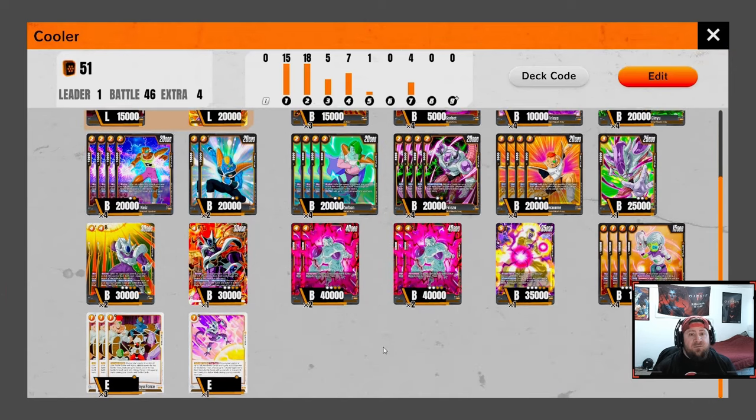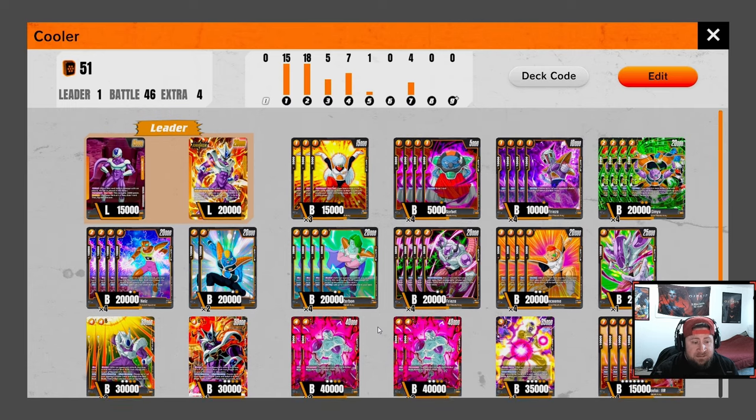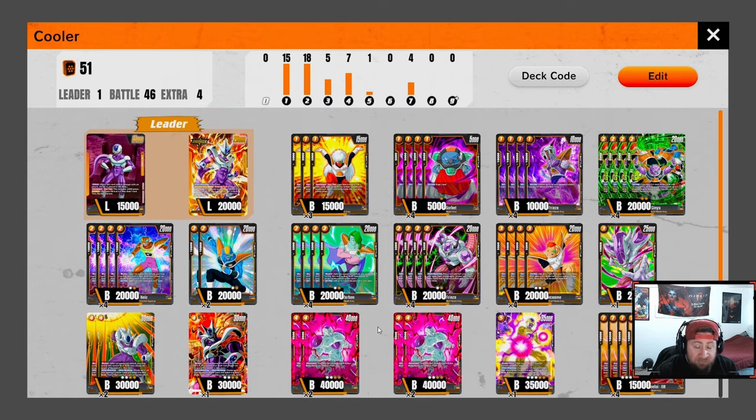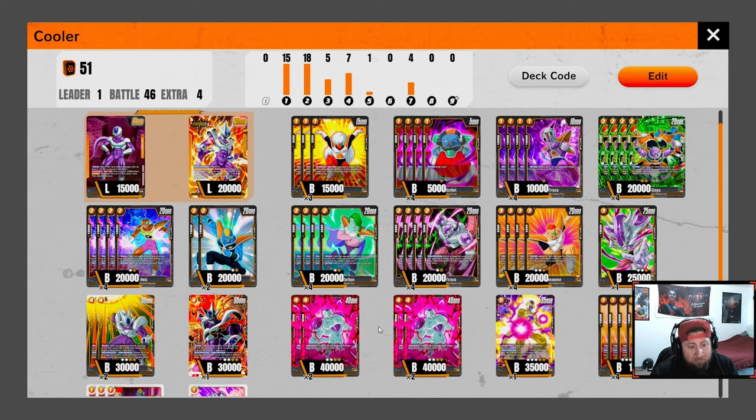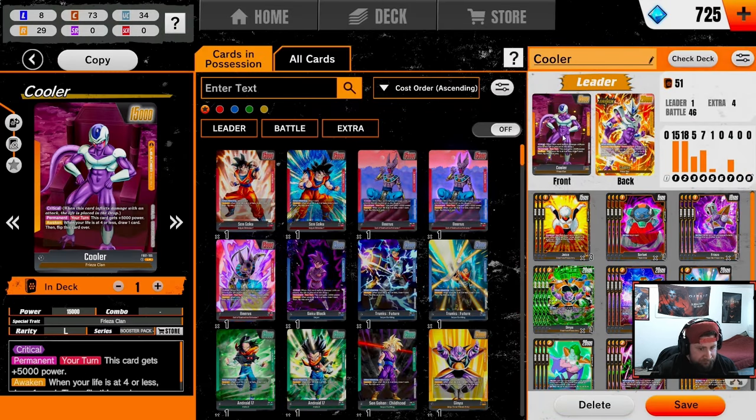This deck is very, very aggro. Our Brawly matchup is extremely tough — it's pretty much the only thing that really stonewalls us — but I think we do okay. With that said, this deck will demolish everything else in the meta. It destroys Gohan, it destroys Red Goku, it destroys everything. The idea is we're going to go wide and just smack them in the face for as much damage as possible. Let's break down the deck and I'll talk about a few swap options.